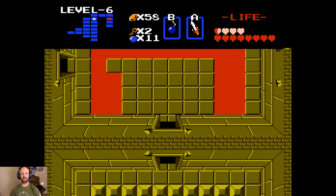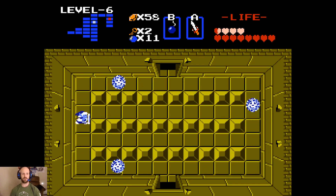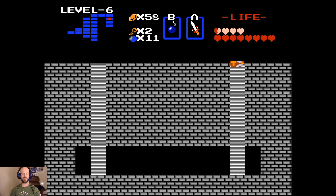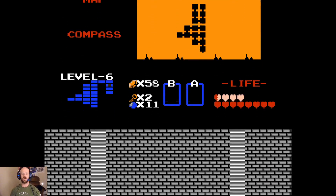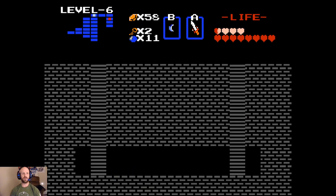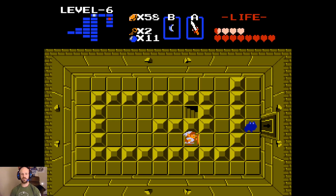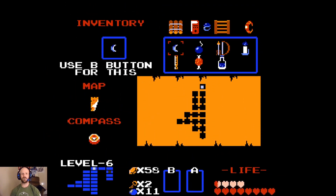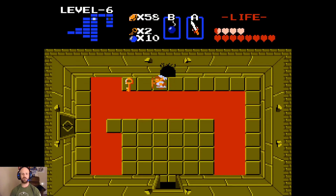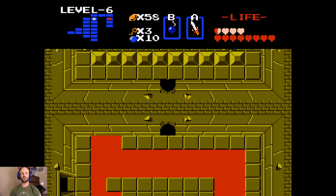Obviously, we cannot get across anywhere here, at least not up towards where that key is. What we have to do is move that and then come across here. You may also notice all the other levels we've gone through so far have been in the shape of letters, and this level is just kind of irregularly shaped. What I have seen is that apparently this is kind of like the leftover space from the L and maybe the Z. Either way, we're going to bomb down through here - we don't necessarily have to, but no reason to waste this key.